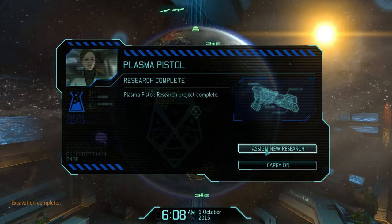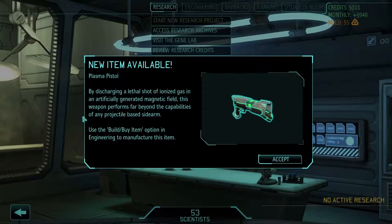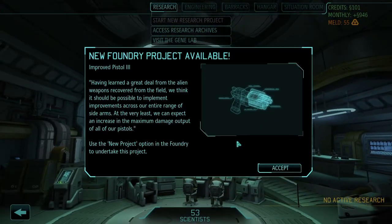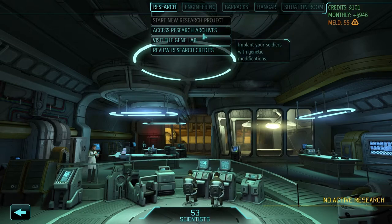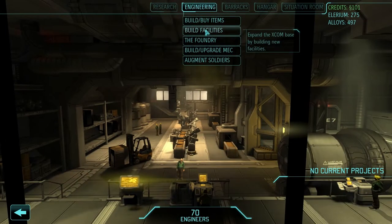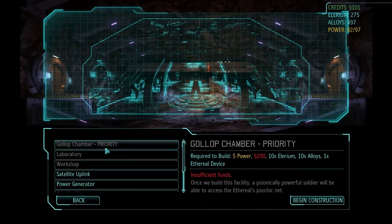Plasma pistol research done! Our soldiers should now be able to use any that they recover from the battlefield. Plasma pistol available for manufacture. Improved pistol three available in the foundry. There's nothing to research. Can I build the Gollop Chamber? Probably not — I don't think I have enough money. Nope, it is expensive as hell.